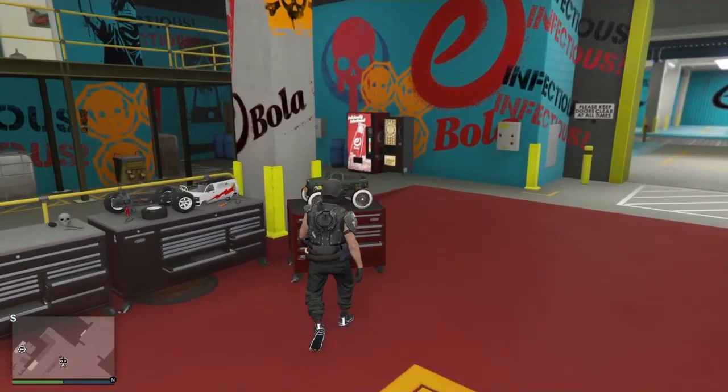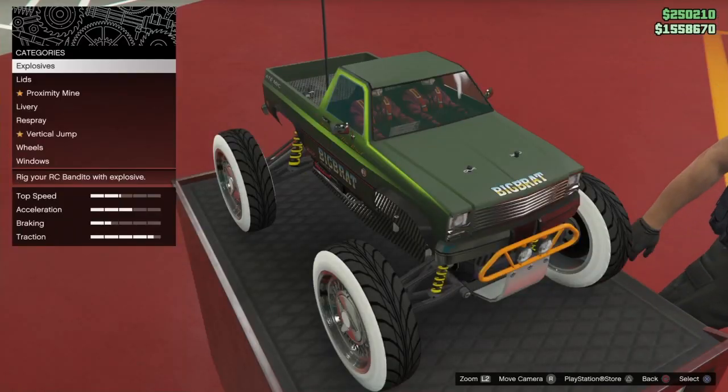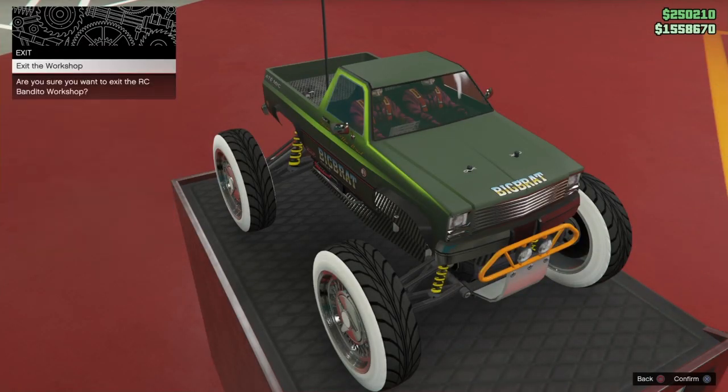Bring your car into the mod shop. Push right d-pad on your RC and back out of it. Then exit the workshop.